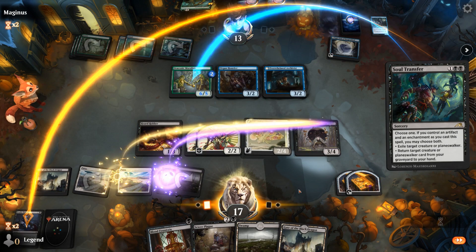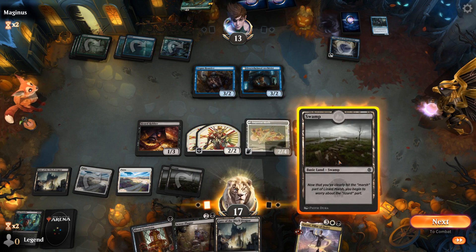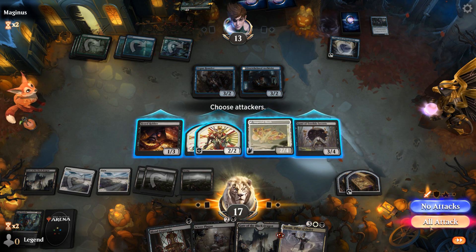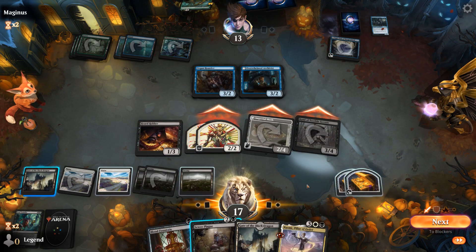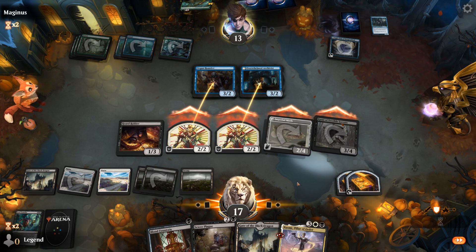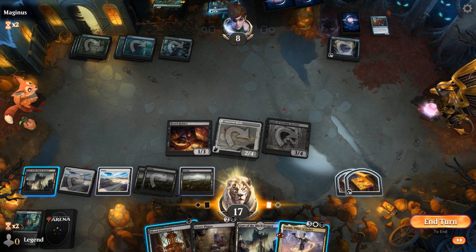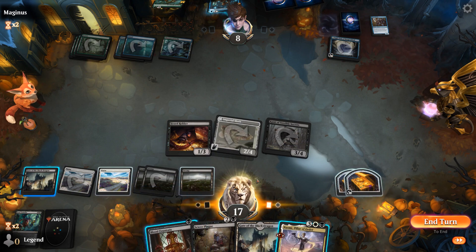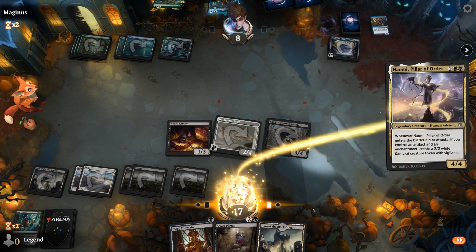The problem now is if I play Naomi, I wouldn't have any Artifacts left. So instead, let's just attack first. And probably keep back Horde Robber, since that's an easy block for them. Opponent takes a trade. And then I can either keep up Sewer Plague or play Blood Fountain. Could still opt to play Naomi. And then next turn, once it attacks, we can trigger it by having a Blood Fountain in play. Which I also don't mind. Opponent is at 8 after all, so we want to keep up the pressure.